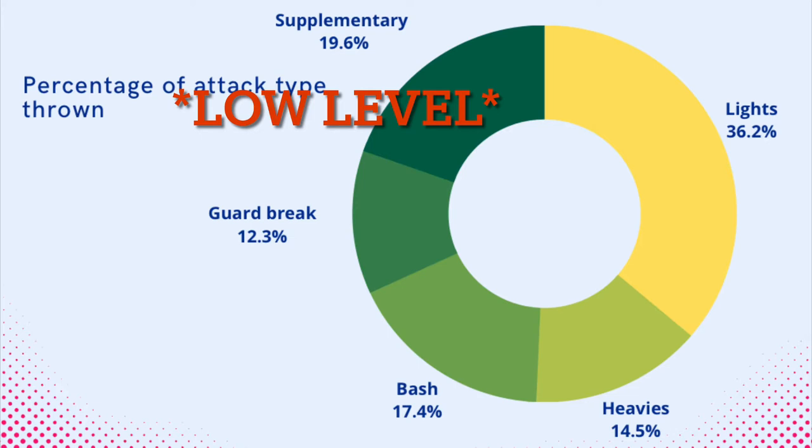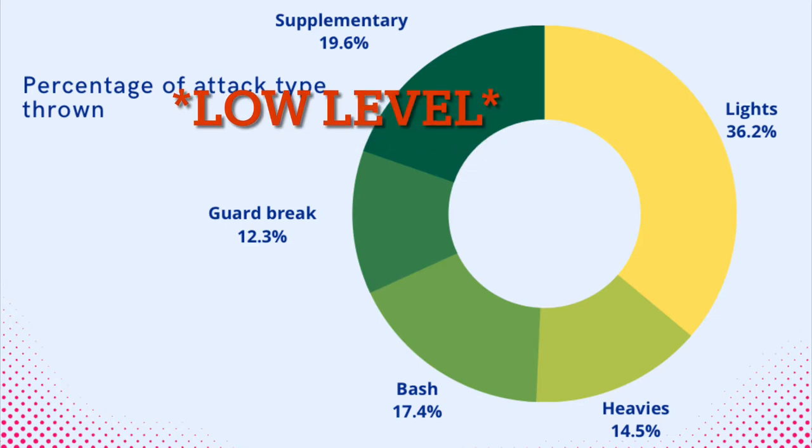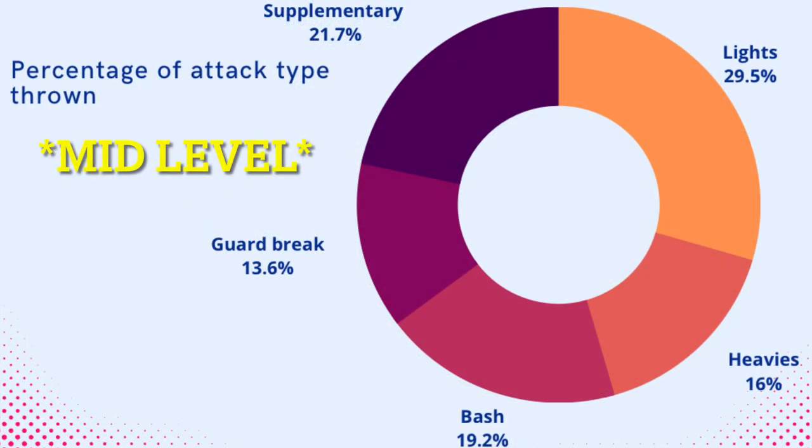Less than half of a low level player's attacks will be heavies. The supplementary category — your unblockables, undodgeables, all that — is also represented. They're just going to light and bash you to death. If you can stop their lights, you're shutting down that huge chunk. He can only start off with a heavy or bash so many times, so if you shut down the bashes or the supplementary, you've essentially stopped half of his offense. That's how easy it is to handle a basic low level player.